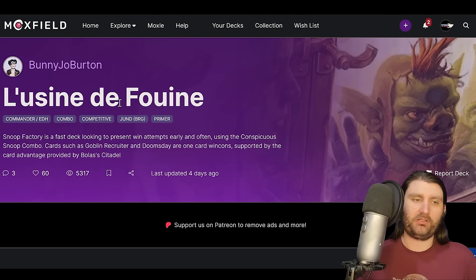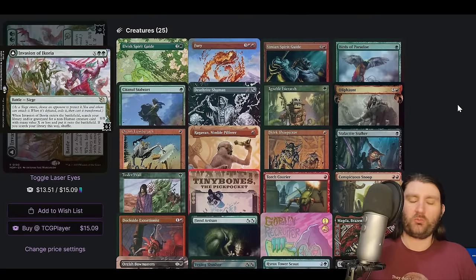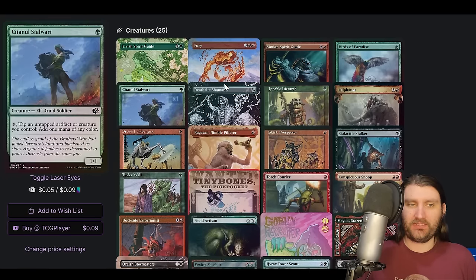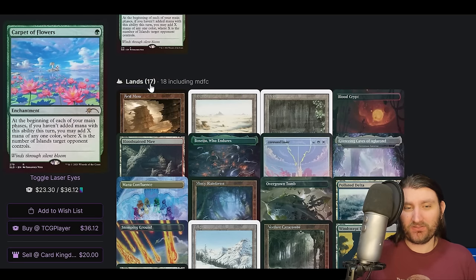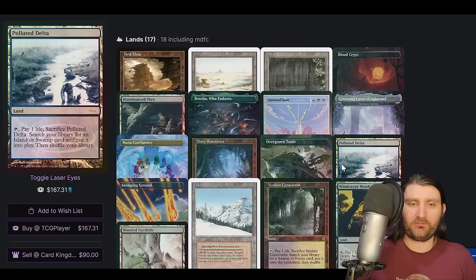Next up — I don't even know how to say this name — Bunny Joe Burden. This is a list I've been familiar with for a while now. Snoop Factory — fast deck looking to present wins early and often using Conspicuous Snoop. Cards such as Goblin Recruiter and Doomsday — one-card win con — supported by the card advantage provided by Bolas's Citadel. So Rog/Rehan, very fast deck. We're trying to go super turbo with lots of different overlapping combos. We're going to have some generically good things here. A card that isn't technically legal yet — Tiny Bones, new one with this weird Comic Sans-looking text, lets you cast things from other people's graveyards. We got Fury, Oliphant — which will help us get stuff in our yard and help us have lands, because we don't have a lot of them. This deck runs 17 actual lands with an 18th MDFC, so 18 lands — the lowest land count you could ever reasonably think of doing.